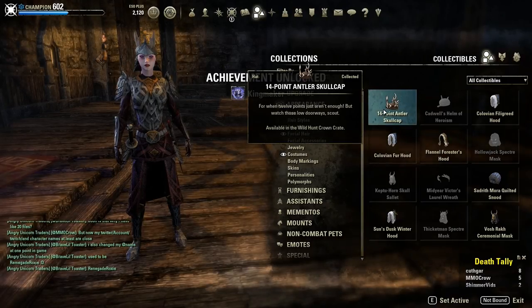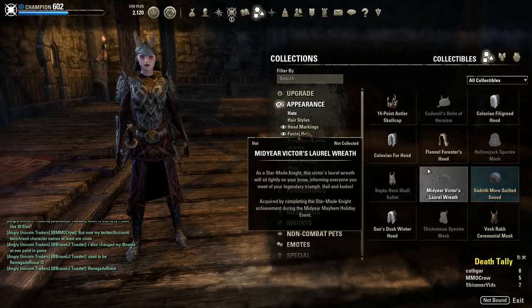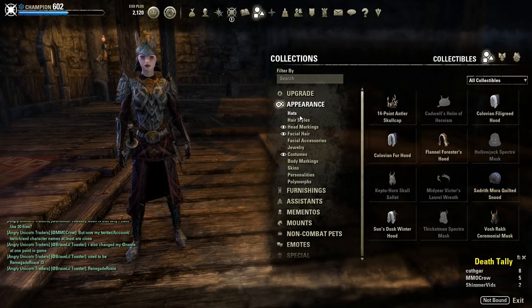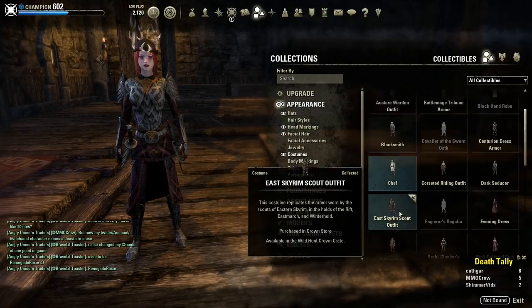Congrats on getting your Kingmaker title and finishing the achievement, but you're not done! Once you complete the Hero of Hrothgar, you unlock another quest. So head over to the House of Warsomer Glories and see the Curator.